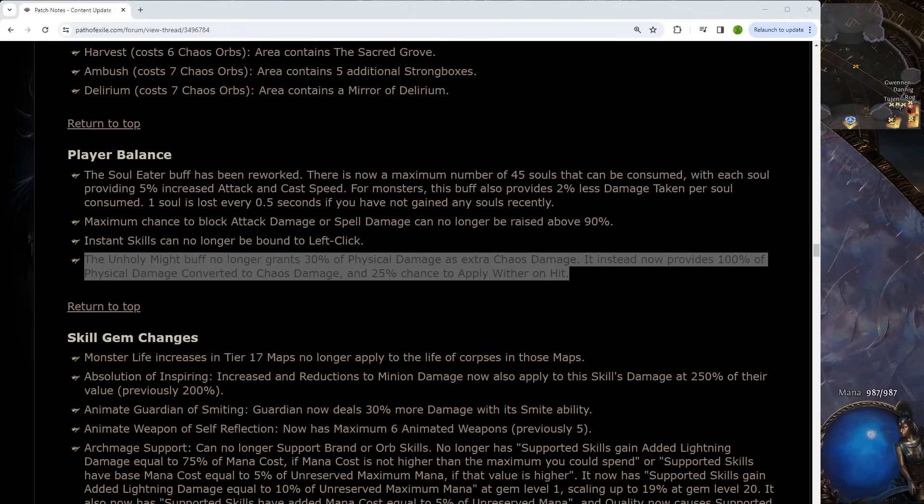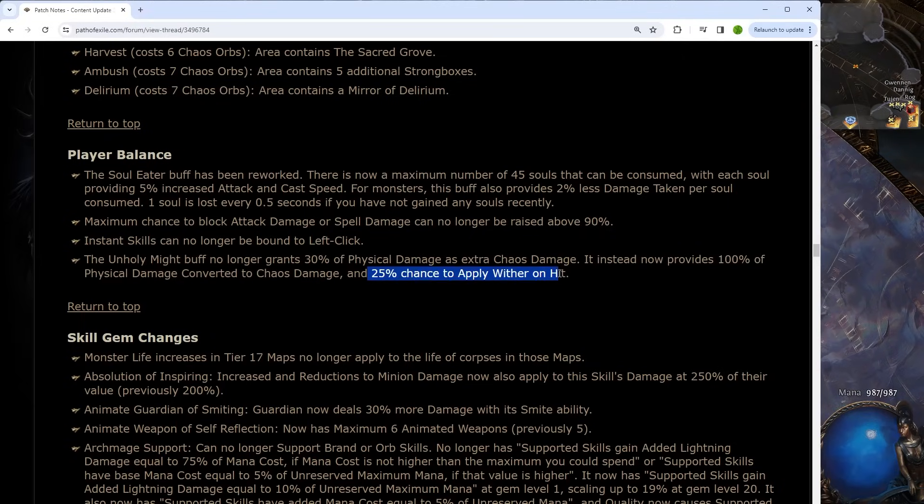Next, I want to point out a buff that I think might be pretty sweet. I did a build a few leagues ago that was a chaos hit-based Explosive Trap build, and it needed to find conversion, which I got off the tree. I also had a bit of a struggle keeping wither stacks applied, so Unholy Might sort of solves that problem. This was a 2-div budget build doing something like 45 million pinnacle DPS. I might go back and take a look at that now that this has changed.